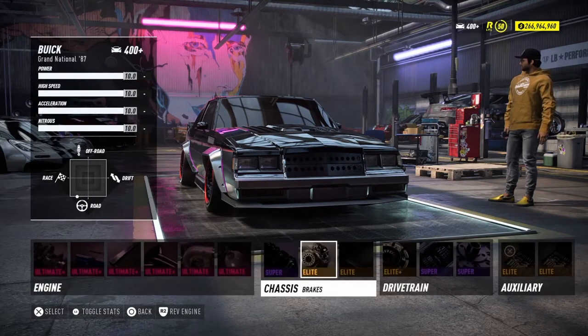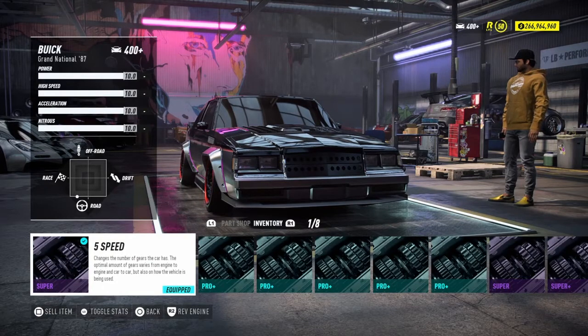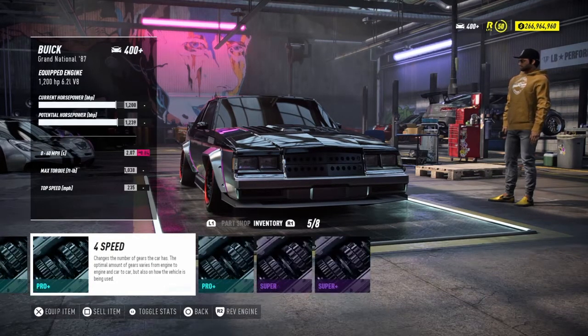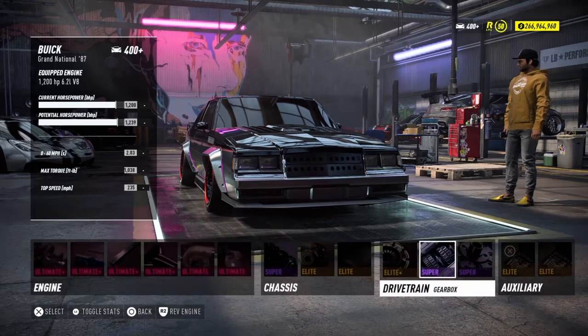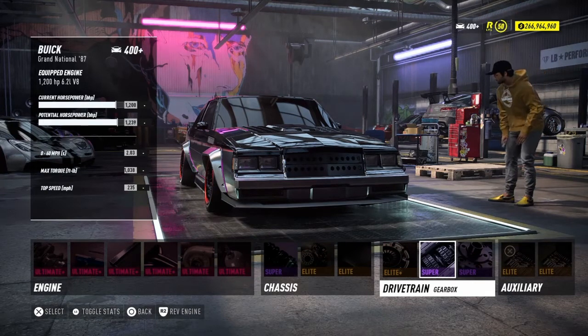Dual turbo, drag tires of course. The best gearbox for this car by far is fifth speed. I tested it with a six-speed against M5s and I was very behind on the dead start. With fifth speed on the dead start, I was actually getting really close to them. So fifth speed is the best for this car.